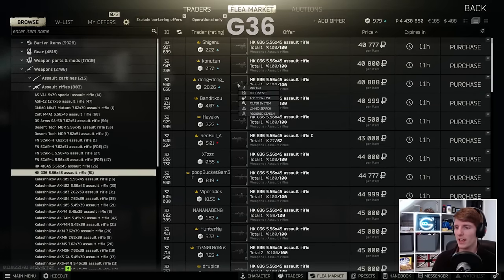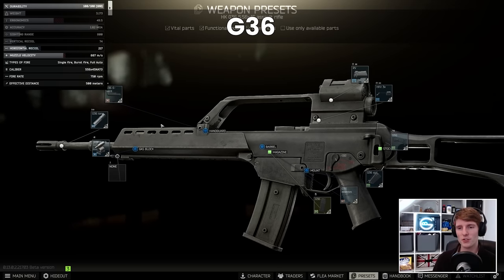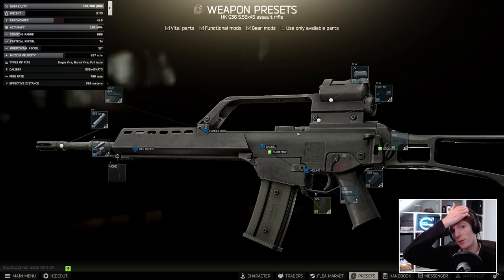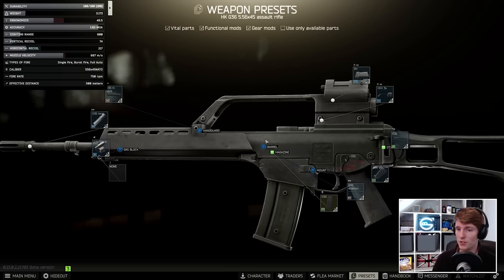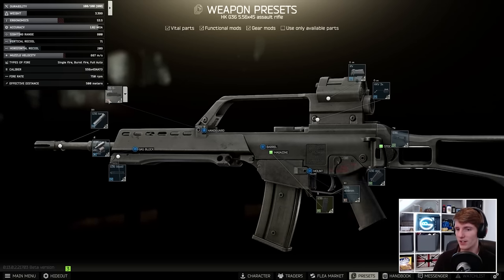The first one I want to start with is the G36, because as we know the G36 used to not be very good at all - this one had some real problems especially with Ergo. But now if we go and have a look at some of the changes, this one has had 12 ergonomics added to its base Ergo pretty much, so that means no matter what you do on each build you're going to have 12 more ergonomics than you would have previously, which is pretty cool.